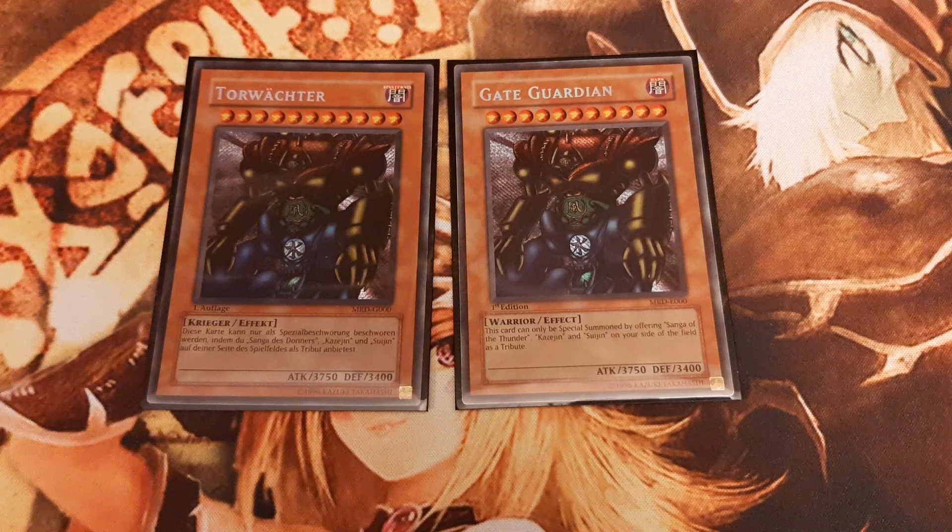Gate Guardian is a level 11, 3750 attack warrior type effect monster that cannot be normal summoned or set. He can only be special summoned by tributing 3 specific different level 7 monsters from our side of the field. Then Gate Guardian can be summoned from our hand. But apart from that intricate summoning condition, he has no effect.